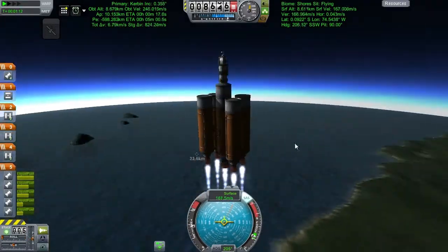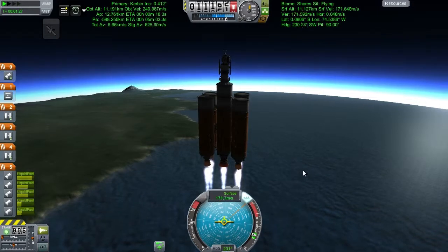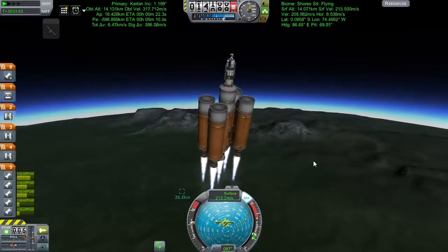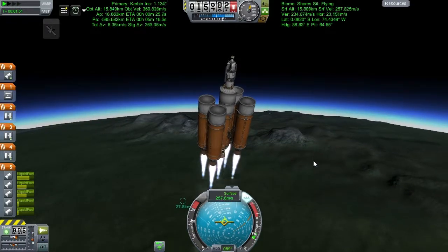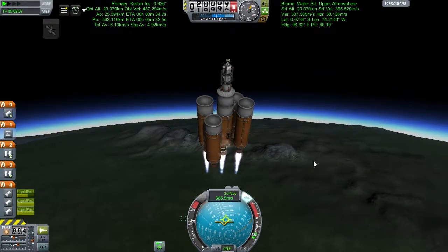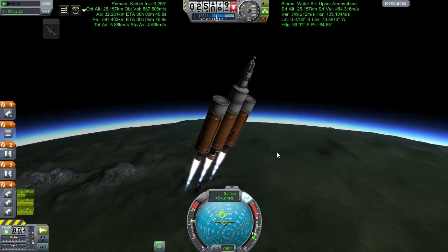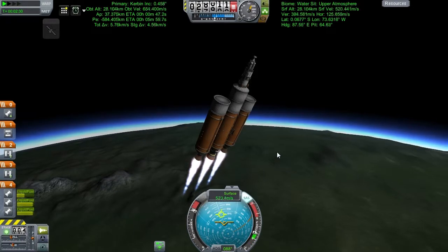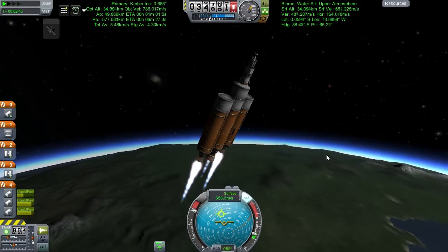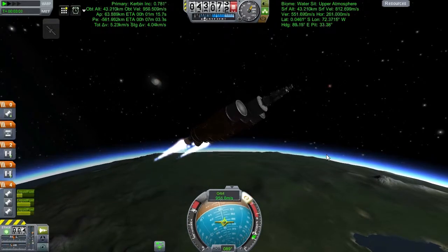Something horrendous happens at second staging: I lose two fuel tanks. Normally that's manageable, but these are the two that drain into the middle in the asparagus staging setup - the last set to be jettisoned. Suddenly my carefully arranged staging doesn't work. The mainsail in the middle is already half-empty while the outer skippers still have full tanks, which is a real problem.